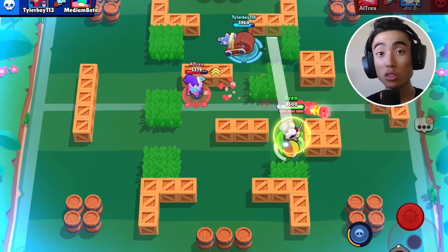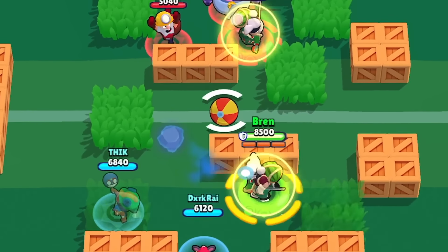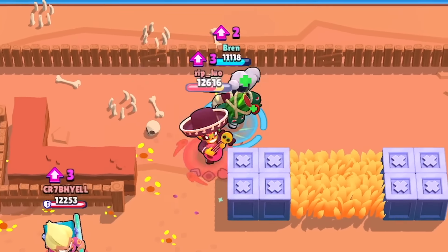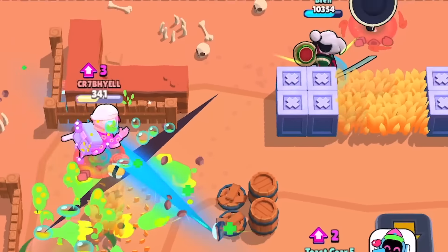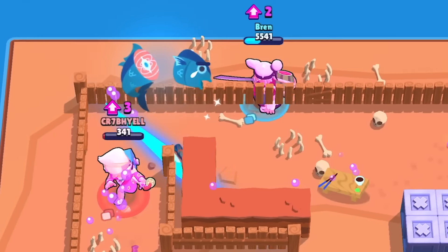To counter Kenji's super, you need to really be watching where the fish lands. I recommend running in either a horizontal or vertical direction whenever you see Kenji's fish in the air. Since the super is used in an X shape, Kenji will be slashing diagonally, so as long as you don't move diagonally, you should be good when dodging his super.